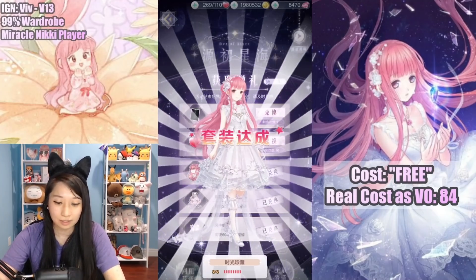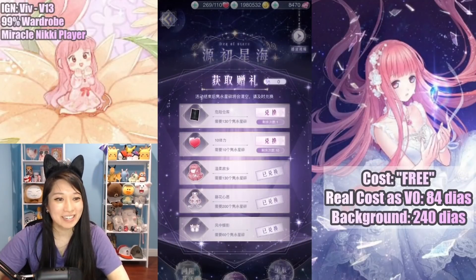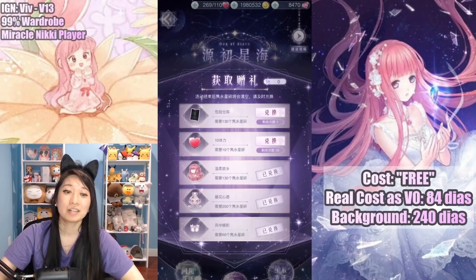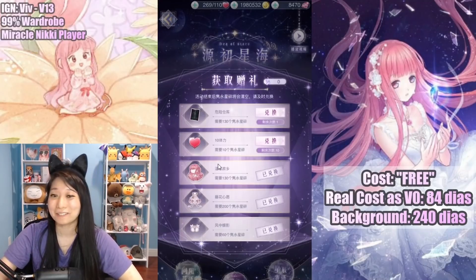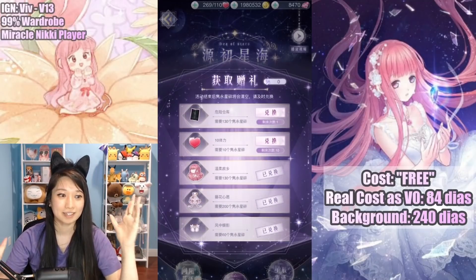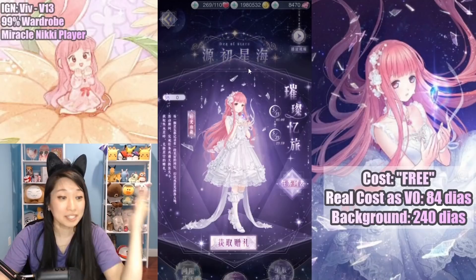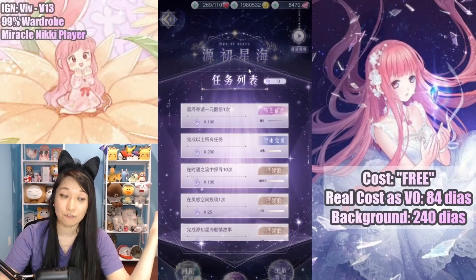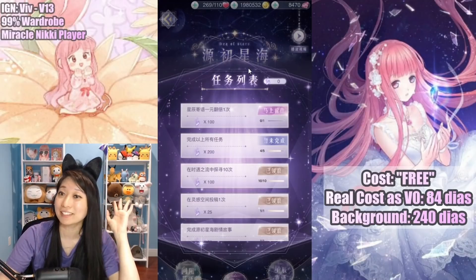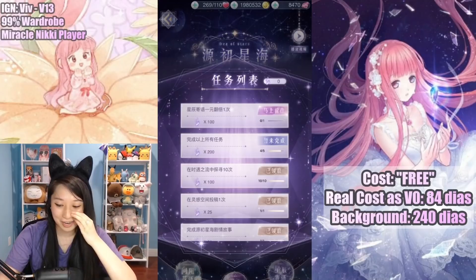As a V0 player, you are going to spend 84 diamonds. But that's not all — if you're interested in the free background too, you're going to need to spend a total of 240 diamonds as a V0 player to complete this full suit plus the background. This is so dumb. It was advertised as a free suit, but it's a free suit only if you spend 1 yuan. What the heck — this is terrible.